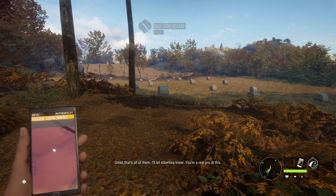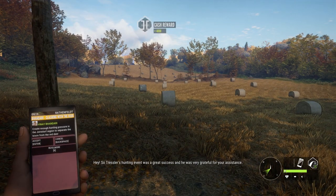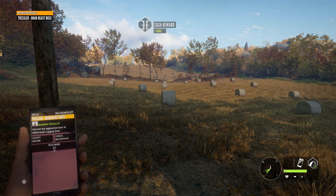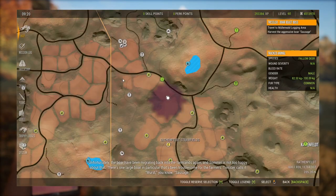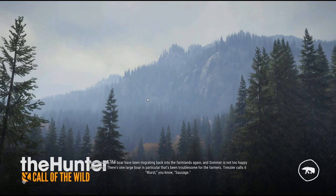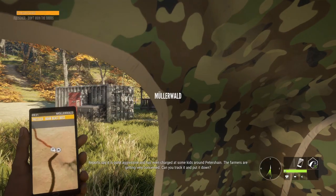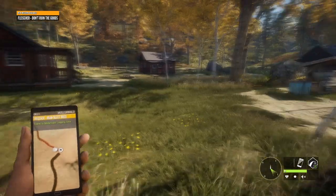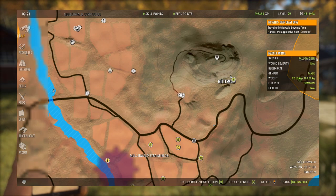I'll let Albertina know. You're a real pro at this. Hopefully that's going to unlock what we need. Fesslet's hunting event was a great success and he was very grateful for your assistance. Unfortunately, the boar have been migrating back into the farmlands again and Zomel is not too happy about that. There's one large boar in particular that's been troublesome for the farmers. Fessler calls it Wurst - you know, sausage. Reports say it is quite aggressive and has even charged at some kids around Pittesheim. The farmers are getting very concerned. Can you track it and put it down?